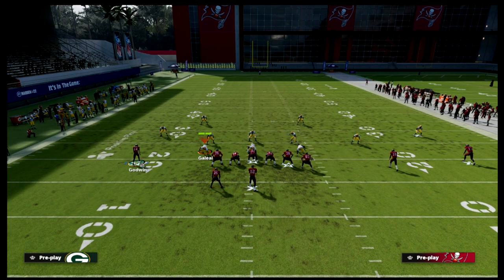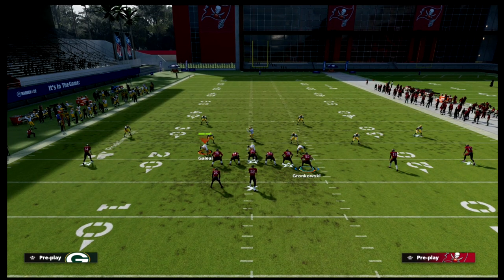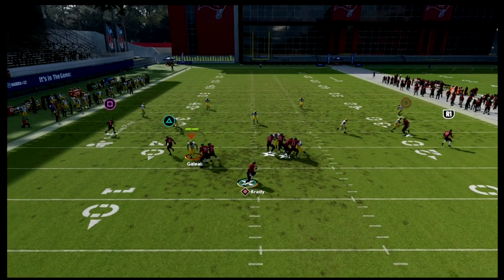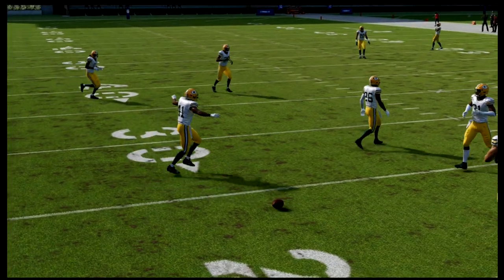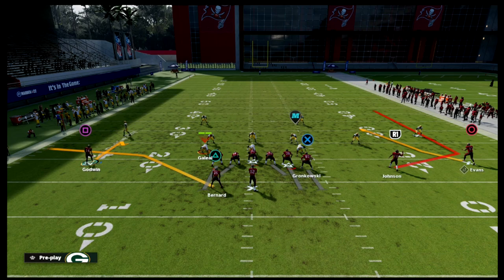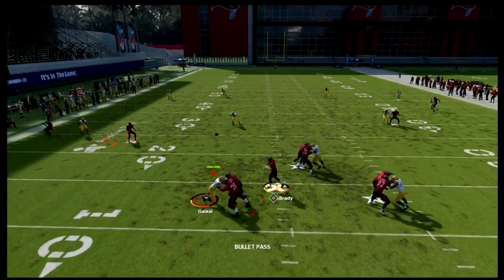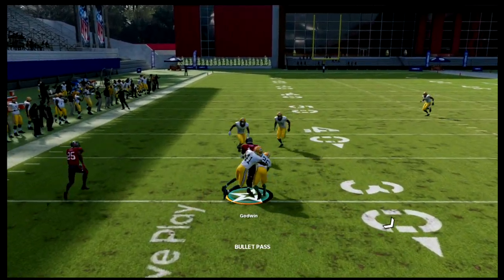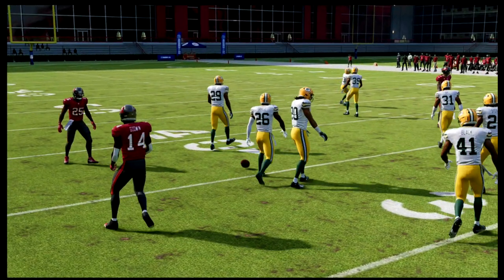All we're going to do is motion our solo receiver to the outside. Against cover four drop, just standard, this hitch is almost always open. Every now and then he gets randomly bumped like that in practice mode, but you won't get that much in a standard game. You can see here how that defender gets pulled out and the hitch is wide open — you can get 10 to 15 yards on that route.